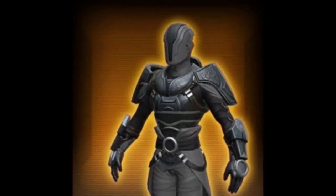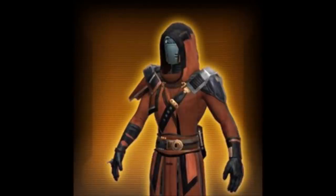We also have the Restored Columinized Smuggler armor set. This one is also a very old design — it's been reskinned a ton. It's basically the Agile Reconnaissance design. I'm pretty sure this one is going to be a direct sale too.